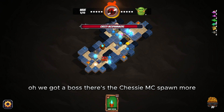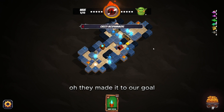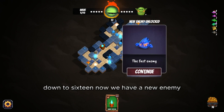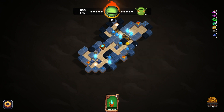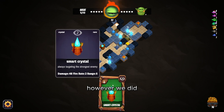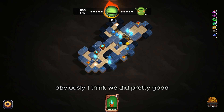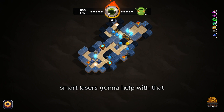We got a boss — Chesty McSpawn More. They made it to our gold — we lost a little bit, down to 16 gold. New enemy unlocked: the fast enemy. Not as much of a success as we were hoping, but I think we did pretty good overall — we just need more firepower. The Smart Laser is going to help with that.